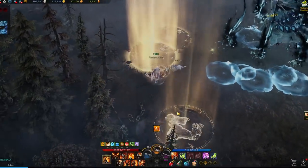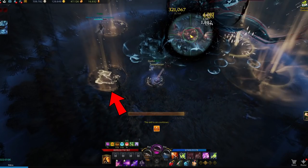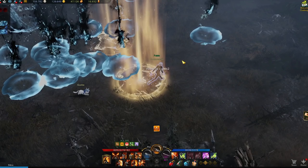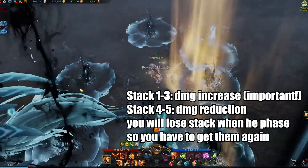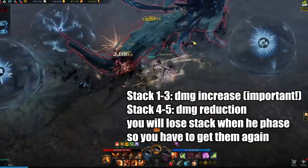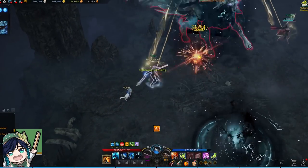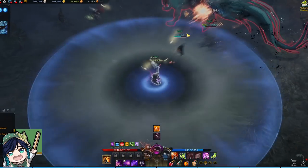Let's begin by talking about its major mechanic which will happen over the fight: the light stacks. Throughout the fight, the boss will spawn light spots on the ground and you can get a buff by standing on top of them. These buffs can stack up to 5 times, with the first 3 giving you a massive damage increase and the last 2 giving you damage reduction. It is essential that you keep at least 3 stacks on you at all times so that you can properly damage the boss. The boss will only spawn 3 of these spots at once no matter how many players are in your party. Some people might opt to solo the boss so that they can get every single one of the light stacks. If you are partying with other players, make sure you are splitting the stacks accordingly so that every player will have at least 3 stacks and you can all do massive damage to the boss.